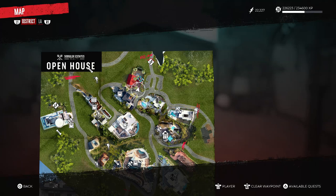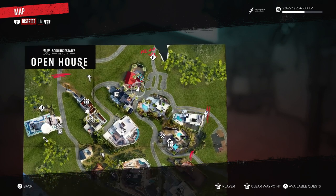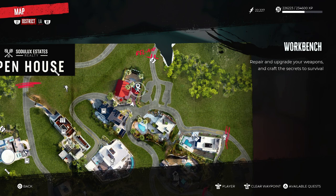To get the very rare hidden trophy, Gore Horse, which you won't have because it's not part of the main story — you're only doing it after the main story — come to Bel-Air and go to this location here, next to Michael's house.